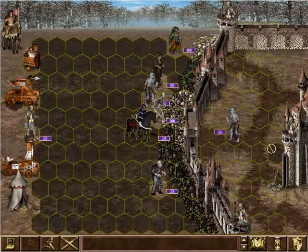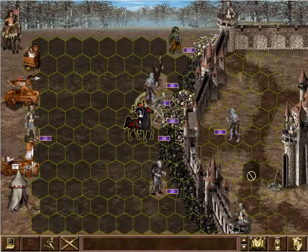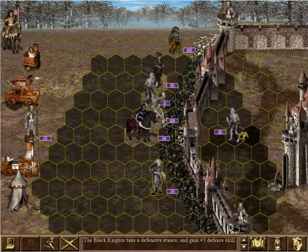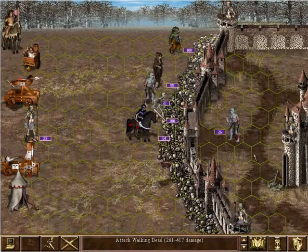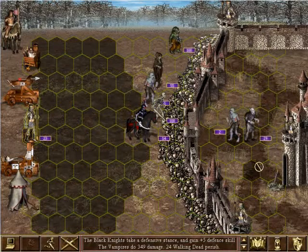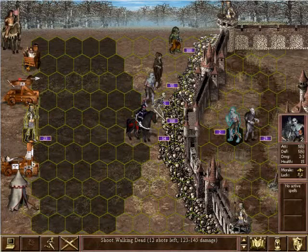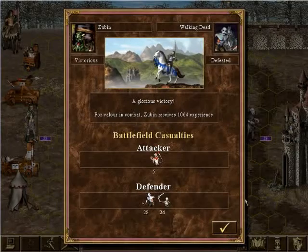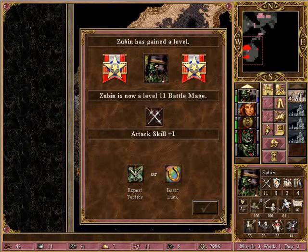Alright, now we're into the next round. Just leave the black knights to defend, and hopefully the vampires can take these guys out. Almost — there's only two left. Bet the liches can finish them off. Good. We'll give him expert tactics.